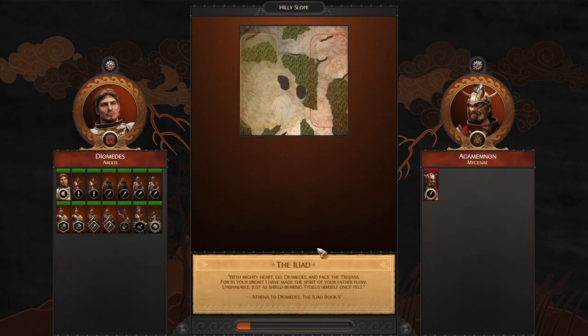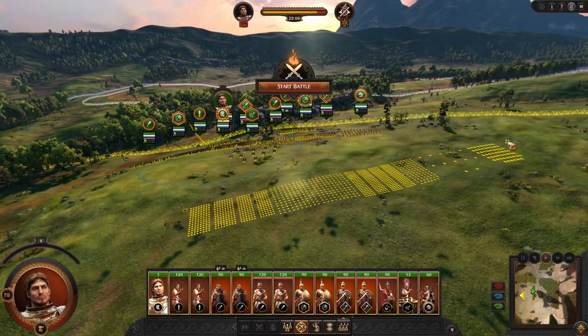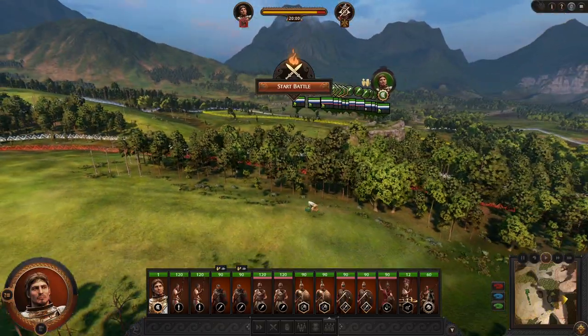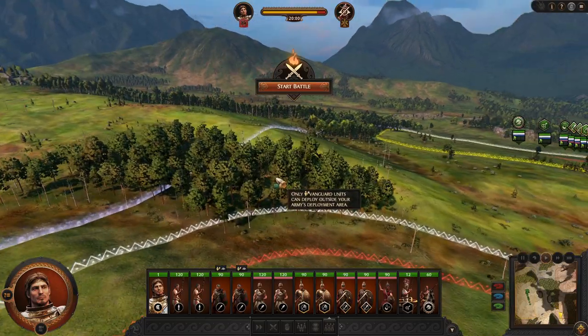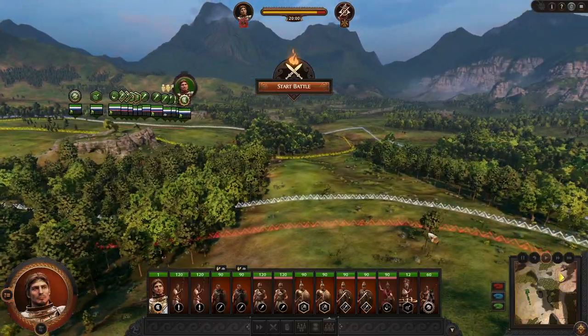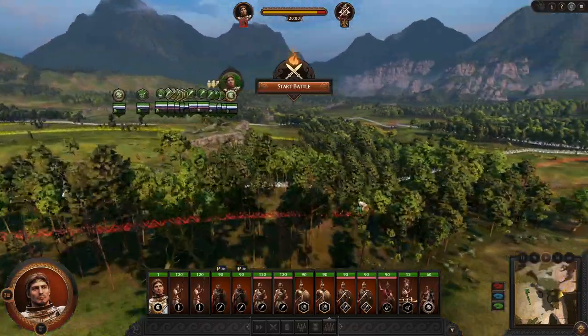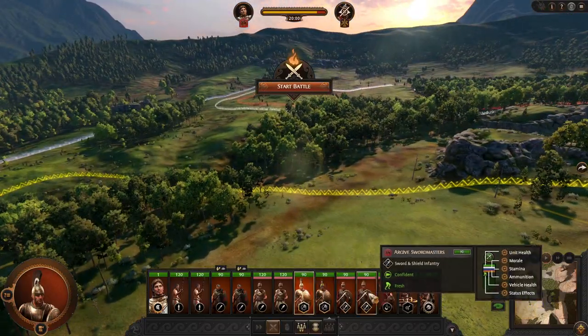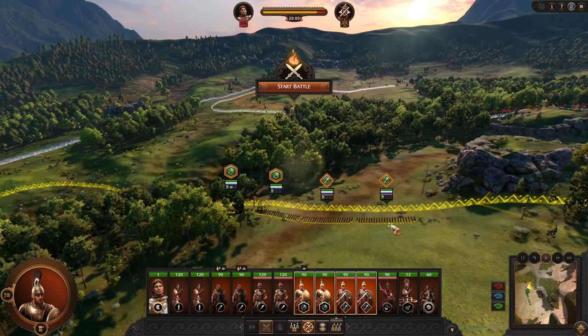Let me show you quite basic battle tactics for Argos — how are we going to win with them? This shall be quite simple. We might have the high ground, but the enemy is going to deploy most likely in the forest, and most likely will be tempted to go to the right. So to adapt to this situation, we can bring our elite units forward — they are going to be awesome.